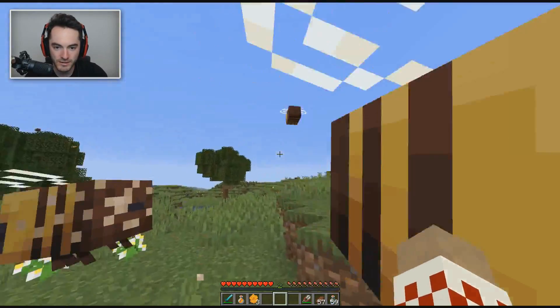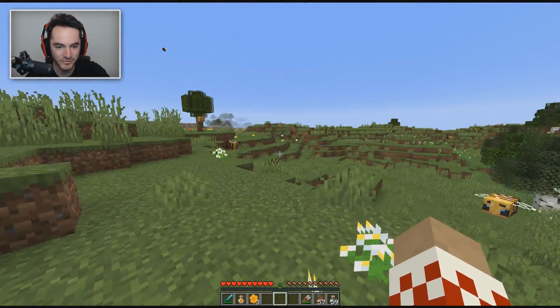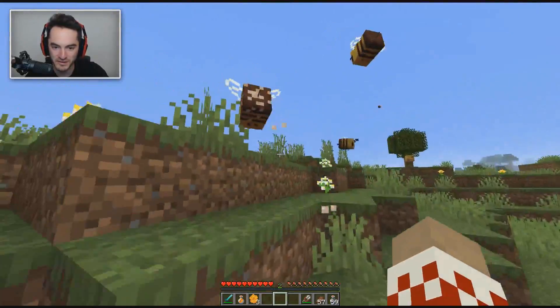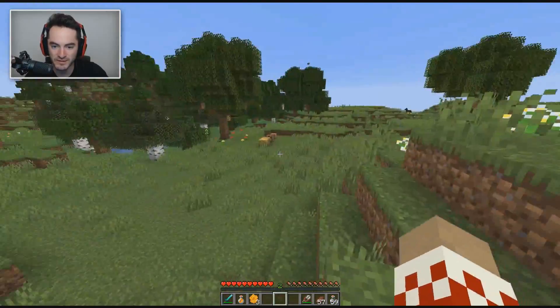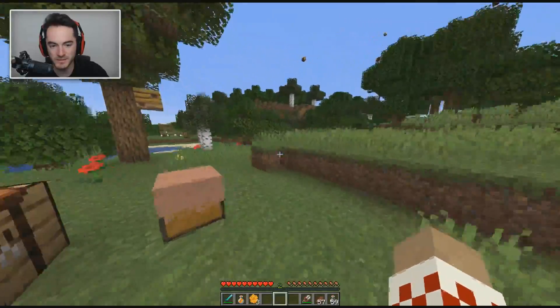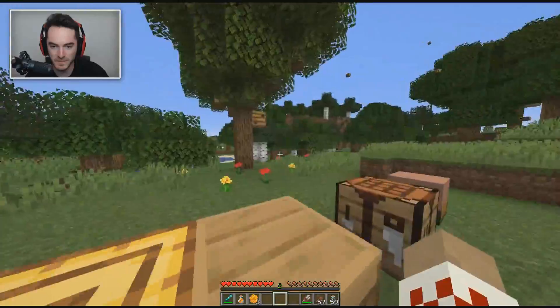We got a little baby bee - it's still an absolute unit in comparison to real life, and again I would be terrified. But it's slightly smaller than the adult bees. It looks pretty much the same, still has the cute anime eyes and stuff like that. But yes, you can in fact manually breed bees. Absolutely fascinating.